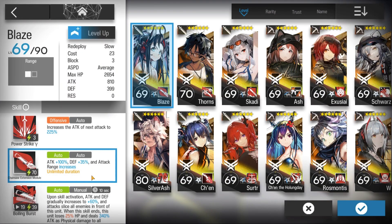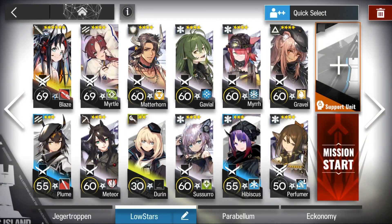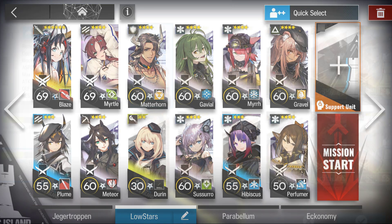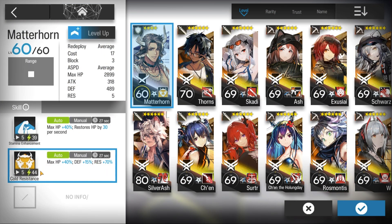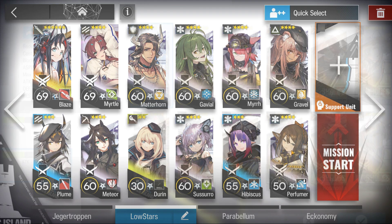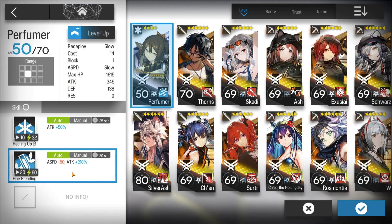Here's the squad composition: Blaze S2 M3. Bring a DP Printer, E2 not required. Matterhorn for the Arts Resistance. A crap load of Medics and 1 AoE Medic, E2 not required.